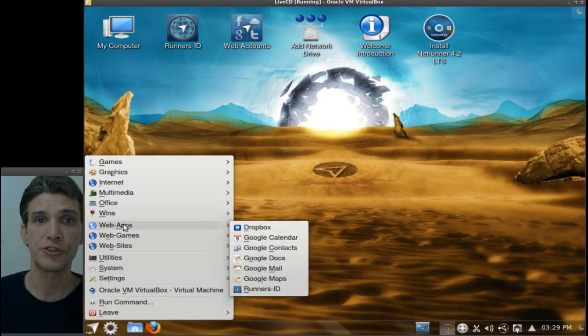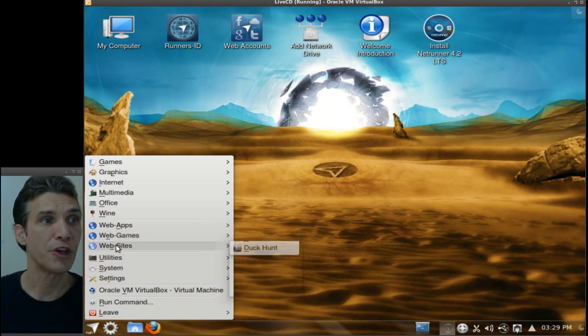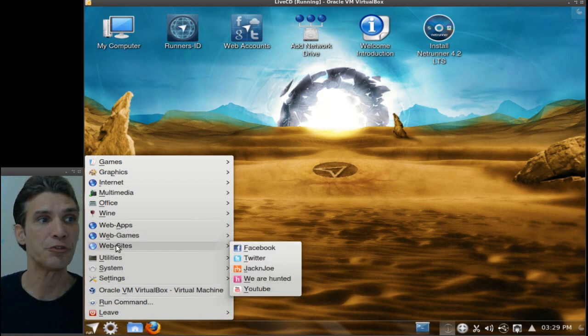You have a number of web applications that you can use: Dropbox, Google Calendar contacts, Docs, Mail, Maps. And there are web games you have access to, as well as some suggested websites that you can go to.